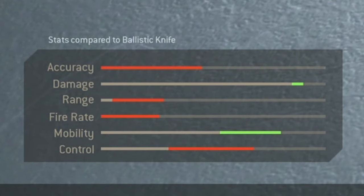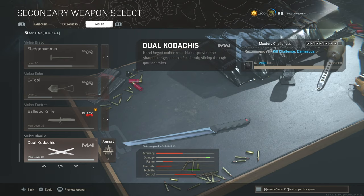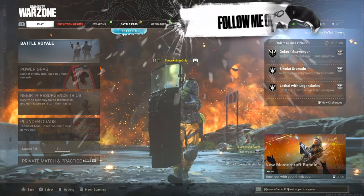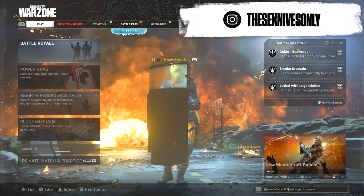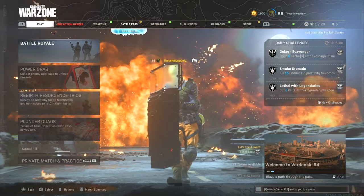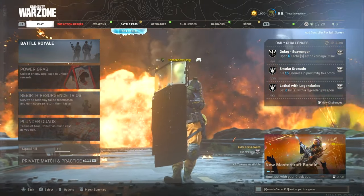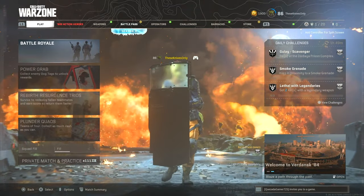It shows in the stat bar that the mobility is lower than the riot shield, but in-game it's not slower than the riot shield. I think when they built the stat bar they were factoring in other aspects since it is a ranged weapon, so don't completely freak out. When you compare it to the Modern Warfare knife, you have a little bit more damage. The ballistic knife is a two-hit kill to the body and a one-hit kill to the head. When a player is downed, all you have to do is hit them once in the body and they will be dead.